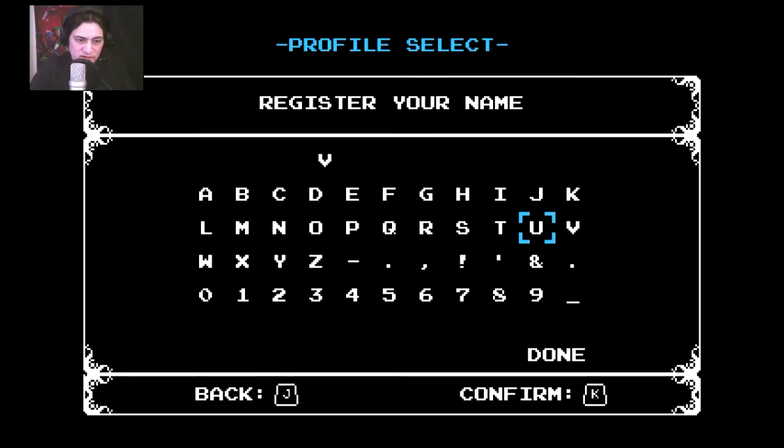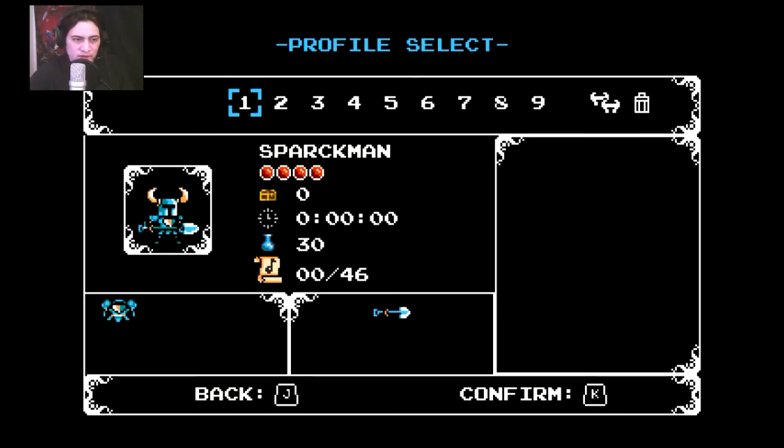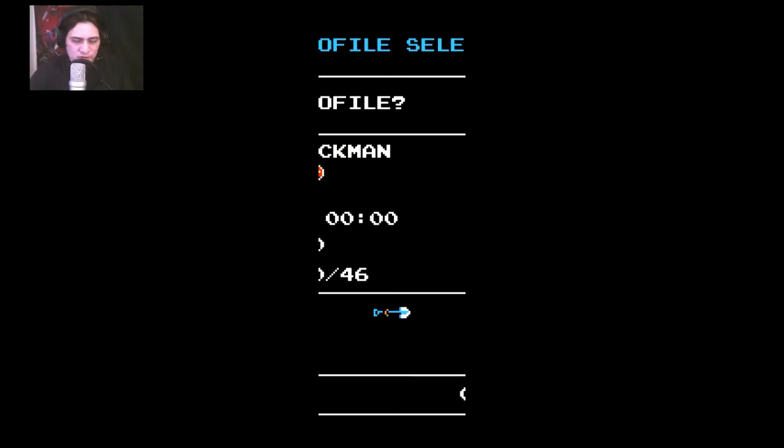Let's type my name... I guess you have to type the name manually. Sparkman — where is the K... where is the M for mom, A for apple, and N for Nancy. Alright, here we go. Select profile — we only have one.